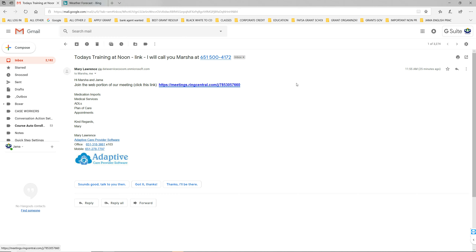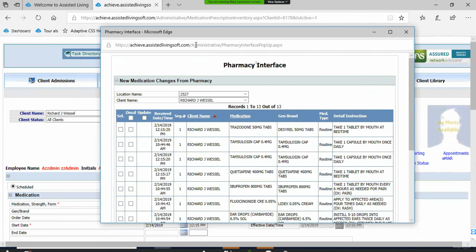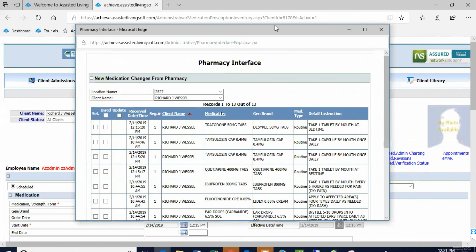There's supposed to be three of us but there's just me and one other person. Somebody in this meeting has a helping hand. Okay, it's up, we're okay now. Can you see my screen? Yep — pharmacy — good.